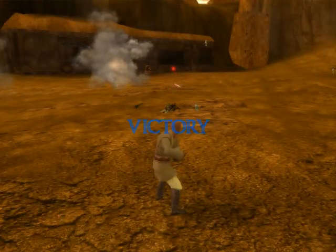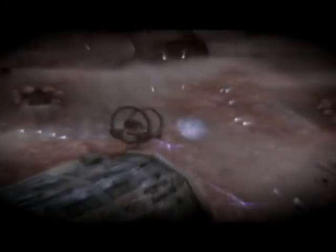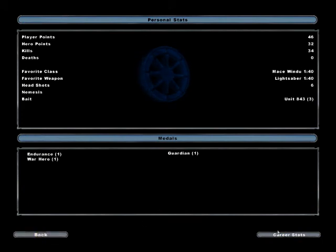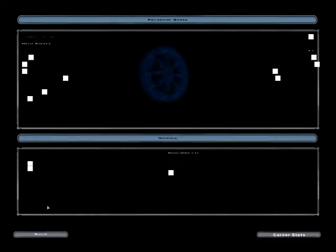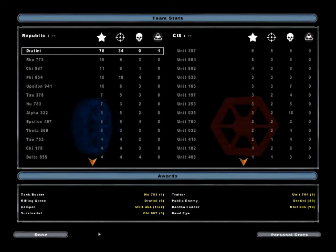We did it — we completed the first mission! Let's watch the cutscene: 'Incredibly, the 501st survived the crucible of Geonosis, emerging battle-hardened and ready for whatever the war would throw at us.' Not bad — we got zero deaths. I mean, I never really die in the training mission to be honest. I'm a Private right now because I don't play this game that much, I just film the missions. Thanks for watching this part, guys — Part 2 will be coming soon, so look forward to that and I'll see you all next time!